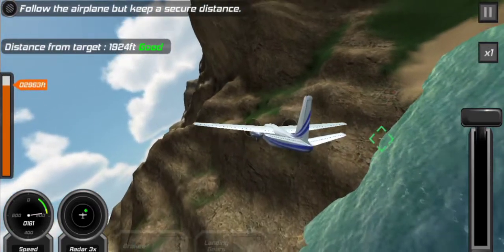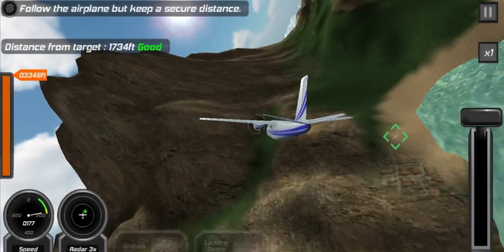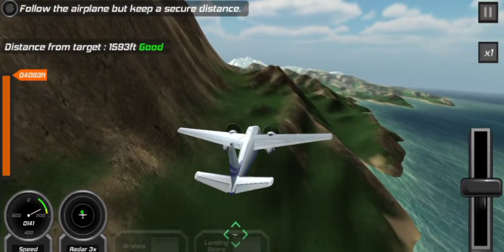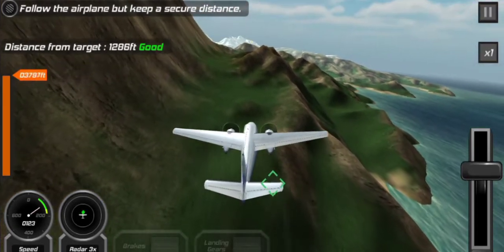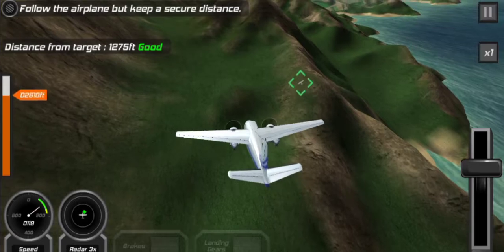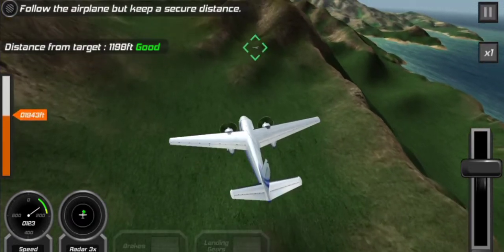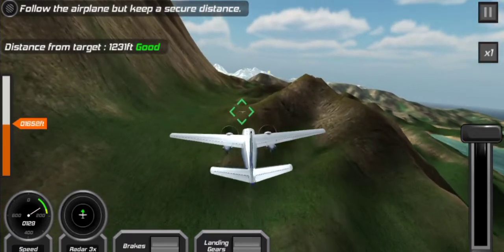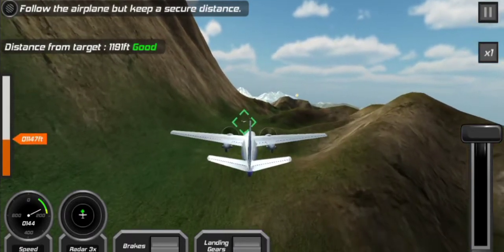I need to slow down — he's pulling a hard right, flying very close to that mountain. We can clearly see this pilot is not very experienced and doesn't know how to keep a safe distance. But so far, so good. We can still see the plane on our sights, the target's on our sights. Just making sure to keep that secure distance — right on his tail, not too far but not too close, keeping it nice and steady.